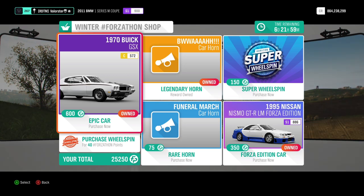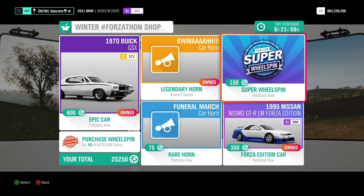Then let's go to the Forzatone shop. We have the Buick GSX and we have the Nissan Nismo. I made the Nismo into a drift car — it drifts really well. The Buick is an overall nice car to drive with.